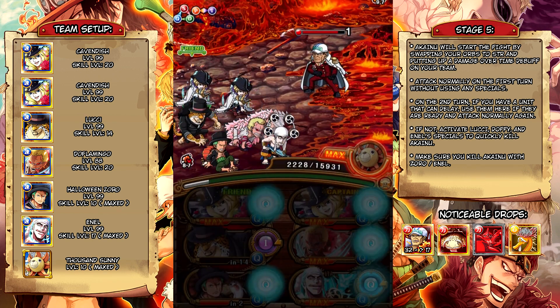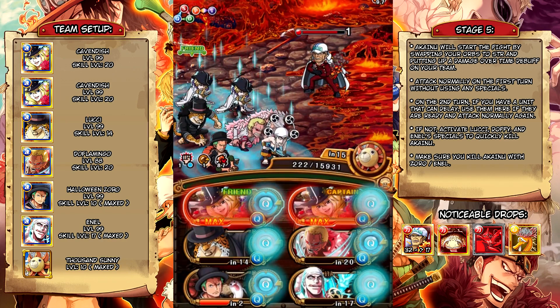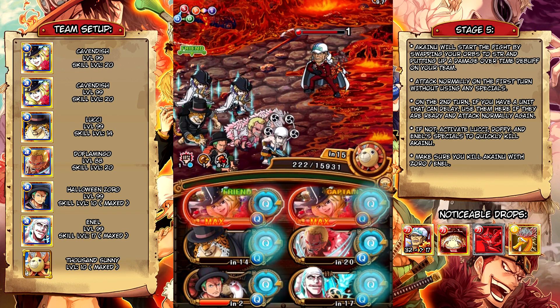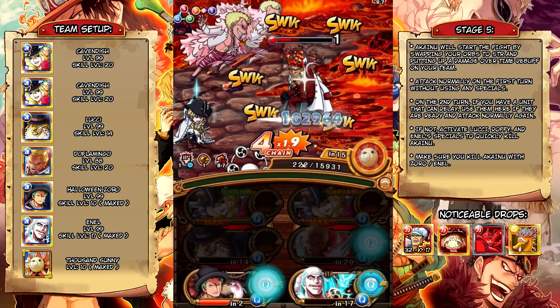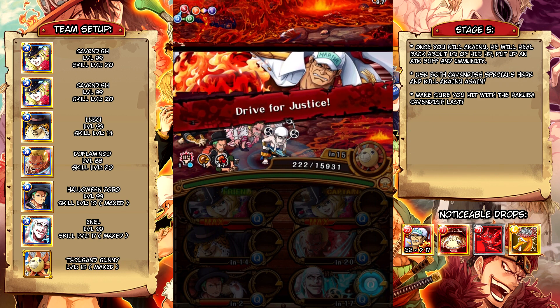We're going to use pretty much all of our specials except Cavendish. Now the important thing to know before you attack here is: whichever character you use to kill Akainu is going to be removed from the game entirely after he revives — so make sure you don't kill him with one of your captains. We're going to try to have Zoro as our last hitter, but if Anel is our last hitter it's fine because this team does a ton of damage. What I like to do is attack with Lucci first and then immediately go for Cavendish just in case we do a little bit too much damage. I hit a great with Dofi on purpose just so I didn't accidentally kill him — it doesn't matter, but I like to do it this way because Zoro has the lowest attack on my team.